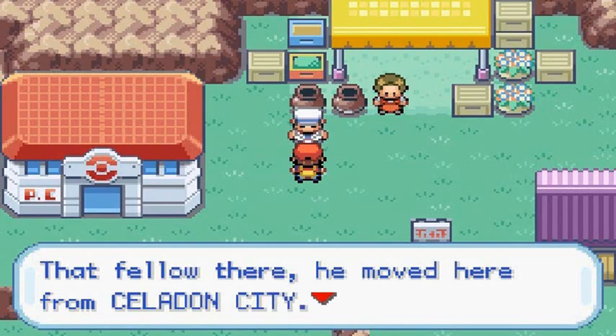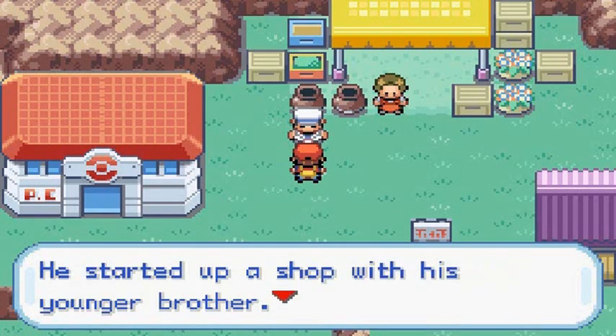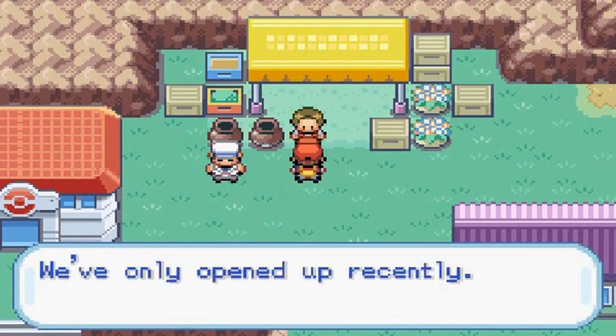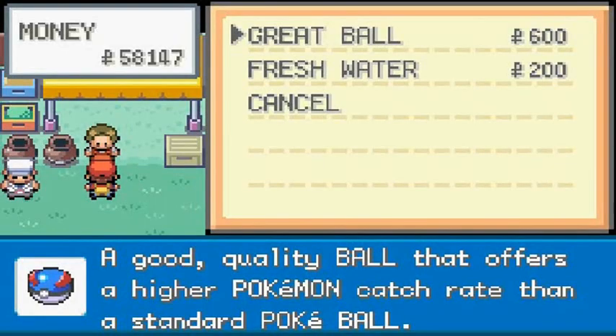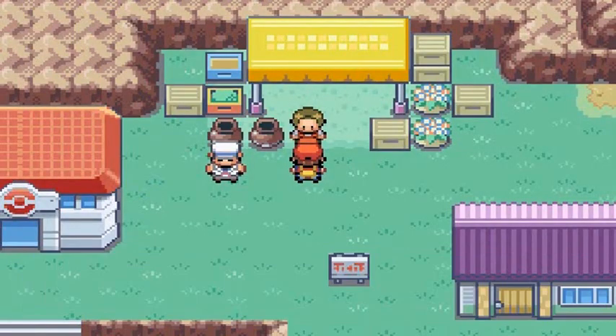There's a guy here — he moved from Celadon City and started up a shop with his younger brother. You have to wonder if he knew what he was getting into. He says, 'Oh hello, welcome to my shop. We've only opened up recently, our merchandise is limited but I hope it can serve your needs.' The only thing he has right now is Great Balls and Fresh Waters, but eventually he'll gain more items as you progress. We're not going to buy anything right now.